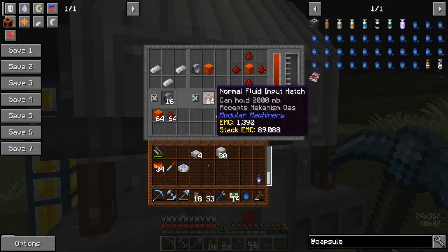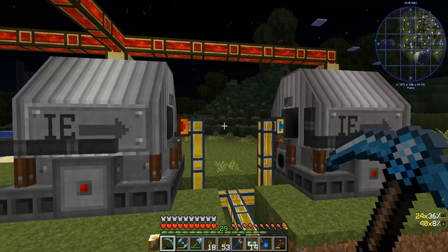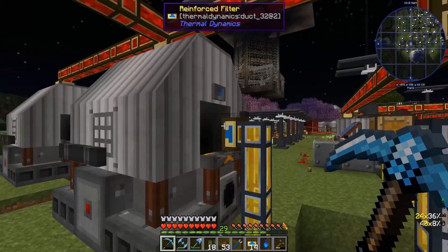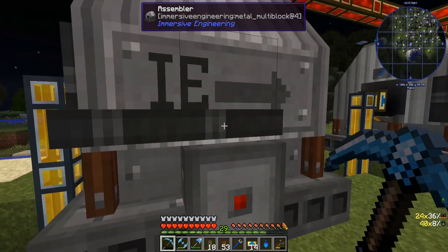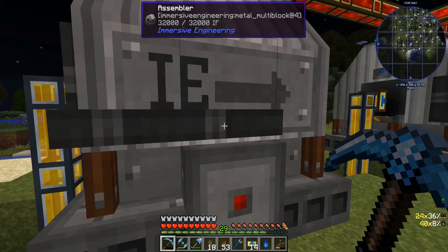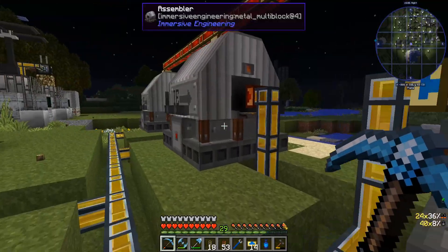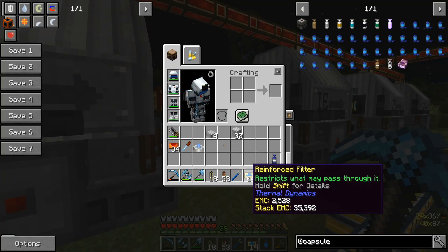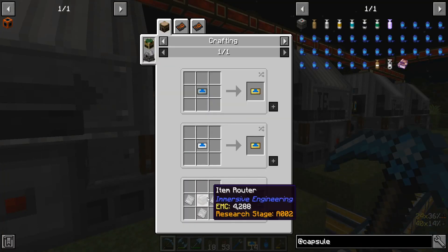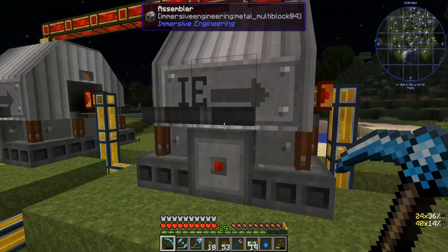Same here we've got some buckets — this is for your fluid input. This is your normal energy input hatch. Machine gearboxes, small energy input — that's the one we need for the assembler. Item routers — that's like that for when I still don't have these automated. Reinforced filters. So filters — yes, this guy here — I can actually set that up in one of these.